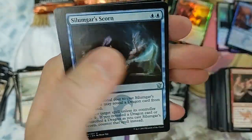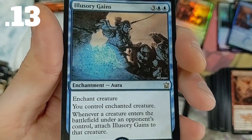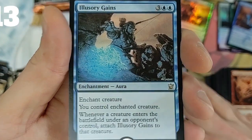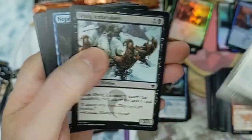I would like to pull Kolaghan's Command - we're cooking here, we're doing really good. If we could pull that right now that'd be great. Scale Lords - you die up, an illusionary creature gains something - basically you gotta control another creature. We'll take it.